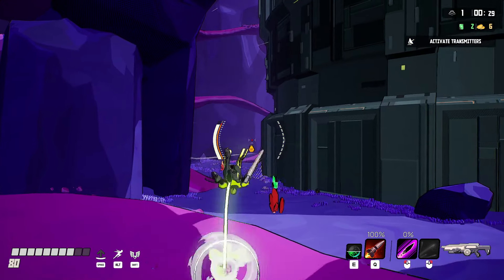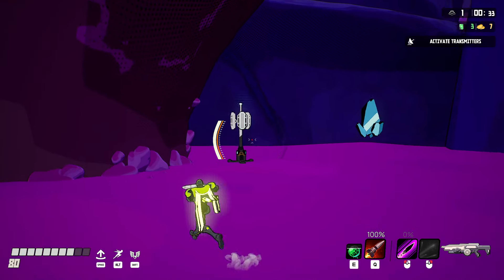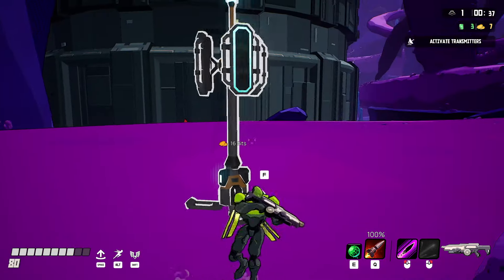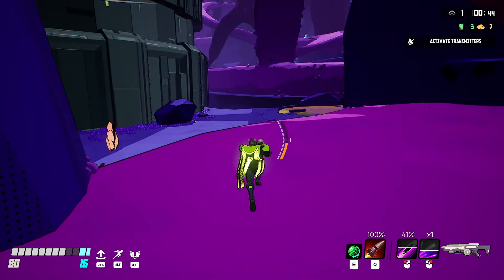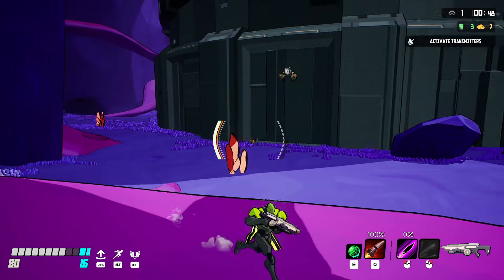I get a pick-up. There are pick-ups - the yellow bits there are currency that you use to activate these terminals and communication stations for an upgrade. The green bits we'll talk about later. I can destroy these crystals and get permanent shield. Those deal massive damage when you shoot them, and their positions are random.